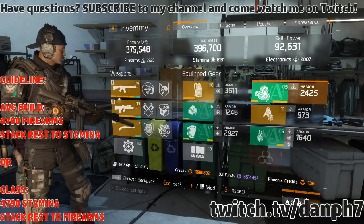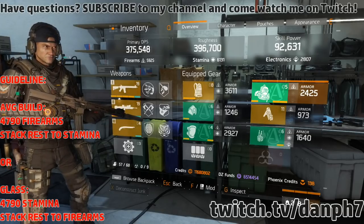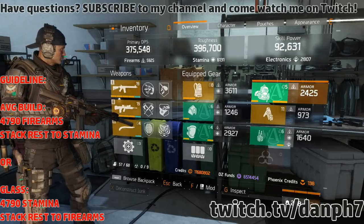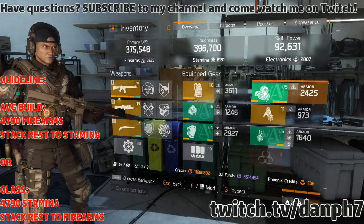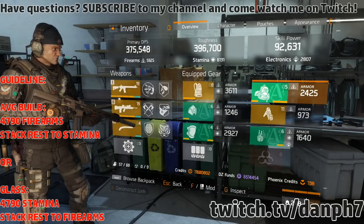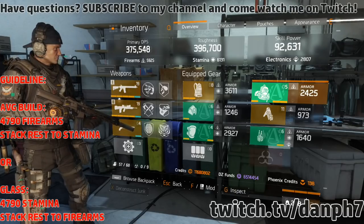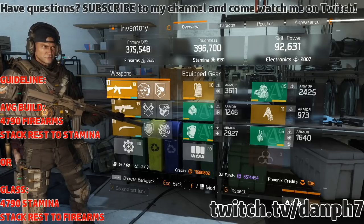For the holster, the attribute you want is armor once again. In 1.5, armor is extremely important, especially with enemy armor damage being factored in. Your chest piece, backpack, knee pads, and holster all have to have armor rolled on them. If you have all those pieces rolled with nice even average rolls, your average mitigation should be around 53 to 55%.